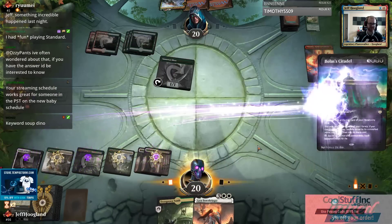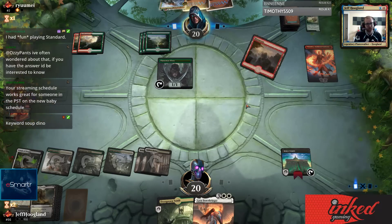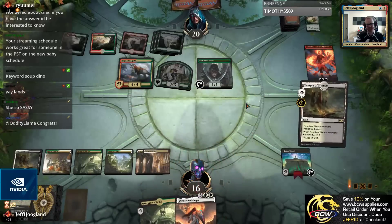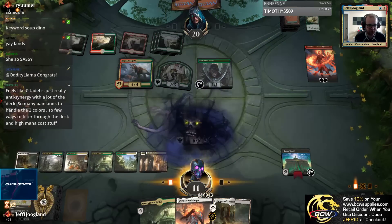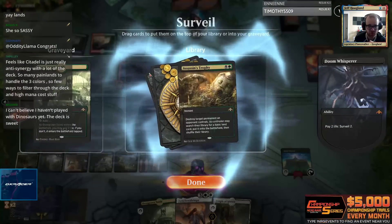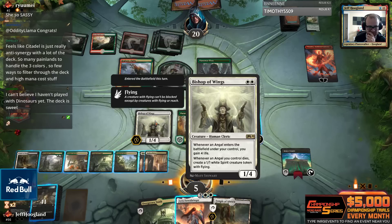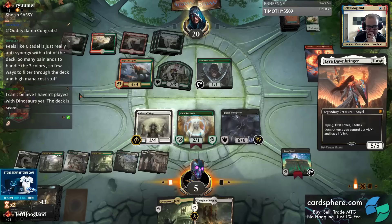There are no explore cards to help you have that not happen. All right, Doom Whisperer - we're at 16 life. If we can't go off from here, this is a great example of the deck doing the thing it's supposed to do. I'm going to play this out from my hand and gain four here so I don't die to Lightning Strike.